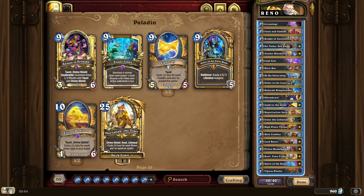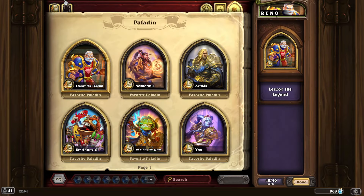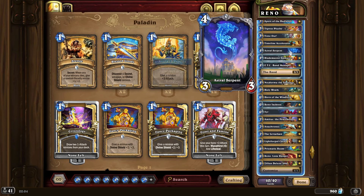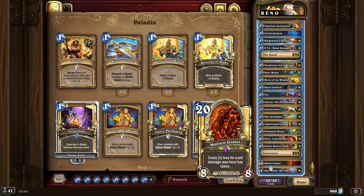My friends got to top 10 and top 1 Legend with this. Reno Paladin is really strong. The combo is basically: play Order in the Court, Holy Wrath, and then Shervala.